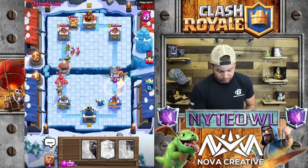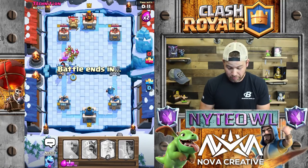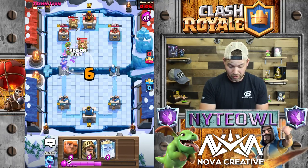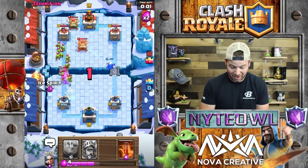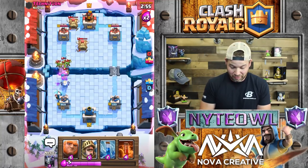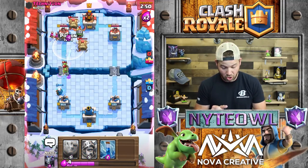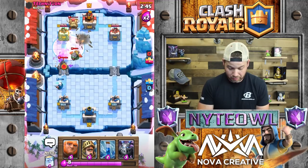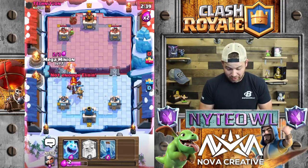Let's go Magic Archer right here, zap that. Mega Minion up here just to protect my knight a little bit. I should have put the Ghost up a little higher. Magic Archer is clutch really if you know how to play it - I on the other hand do not. Yes, we're gonna poison all that - great poison value right there, perfect.